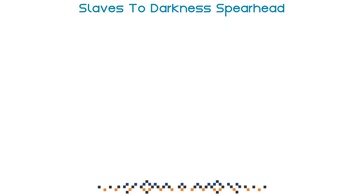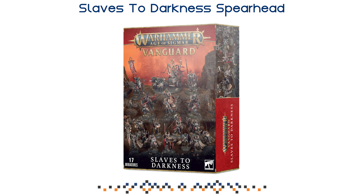First up, a quick summary of the Slaves to Darkness Spearhead box. This is the box I've probably played the most — 7 games against stronger and weaker spearheads, although the discrepancy isn't as large as in Combat Patrol. You are getting 17 miniatures, and all of this works as one self-contained regiment in full Age of Sigmar. You have your Chaos Lord as your leader choice, some Knights, some Warriors, and a Chariot, and it all works neatly within one regiment.